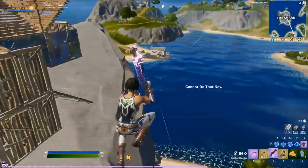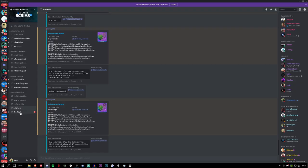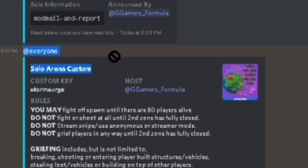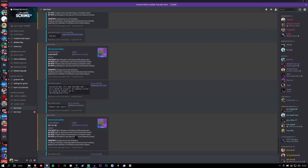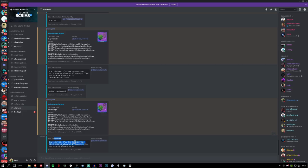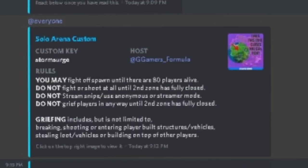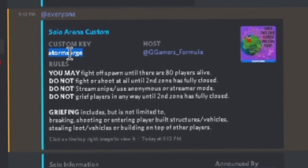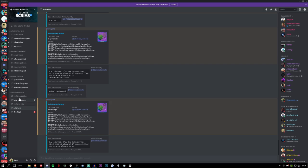Once you've verified, you'll unlock all the channels. For the most part, you want to sit in the solo keys and duo keys channels — duo keys for duo scrims, solo keys for solo scrims. You just wait until you get pinged with an @everyone, and there'll be a new scrim posted. You can't join old ones since the lobby will be bricked. You want to get in before it says 'started.' When a new key is posted with no 'started' message, you copy and paste the custom key into your game and it loads you into the lobby.